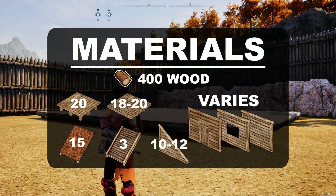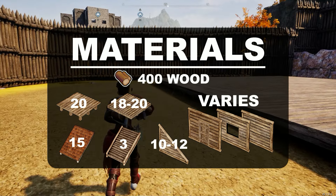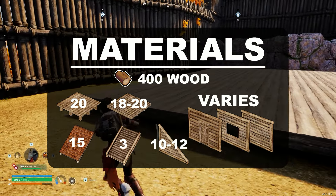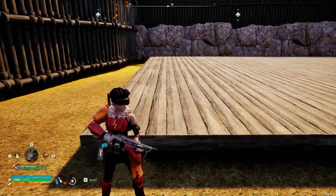Hey guys, so we're going to get started on making this ranch style architecture of a house. It's going to have two floors plus an attic, so it's going to offer a lot of space and a lot of rooms to work with. Especially with all the furniture sets that there are in this game, there's plenty to do with it.